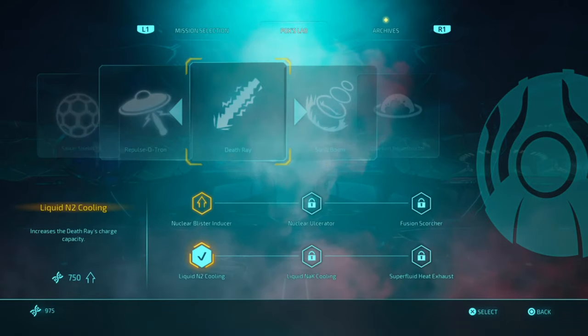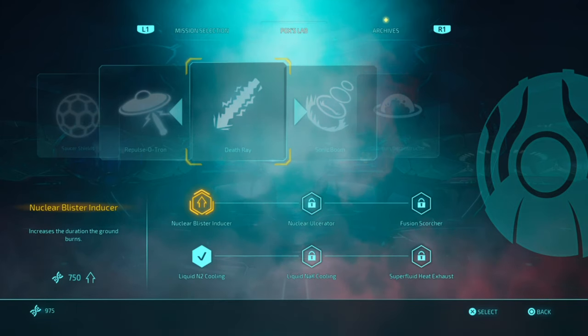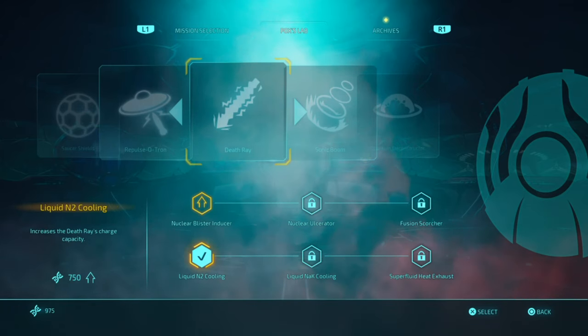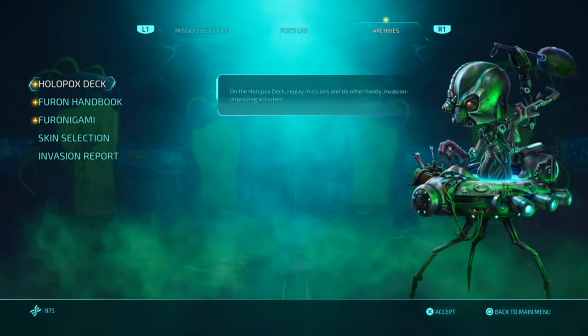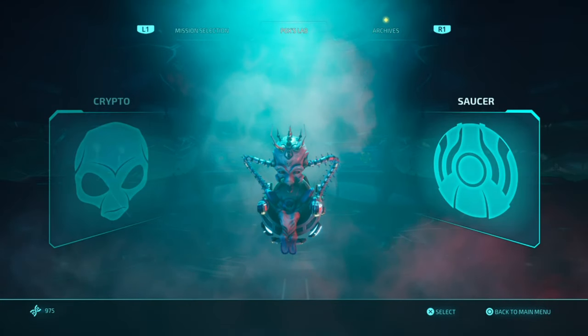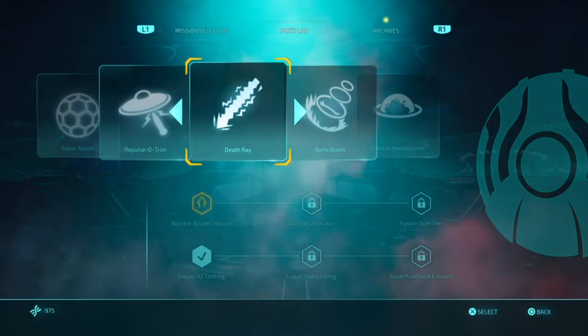I've already upgraded one, so obviously you need DNA. It's slightly more expensive upgrading your saucer. I've upgraded the capacitor in the death ray charge — that's it. You just upgrade one of these upgrades within your saucer and you get the trophy.